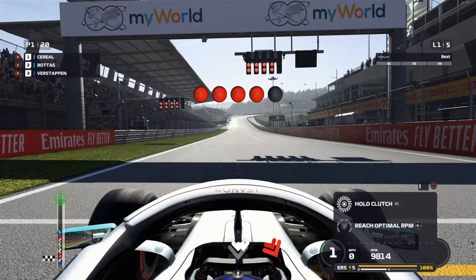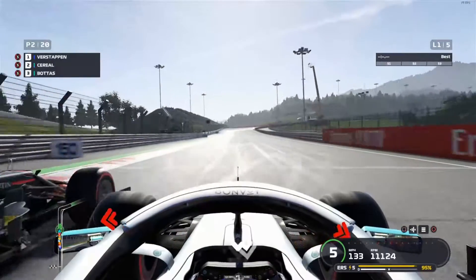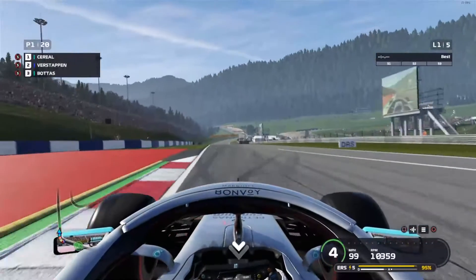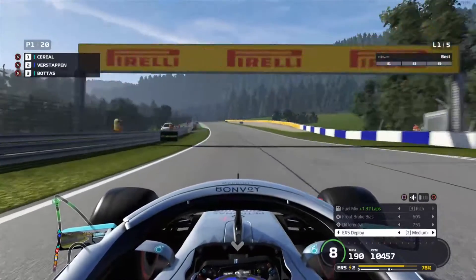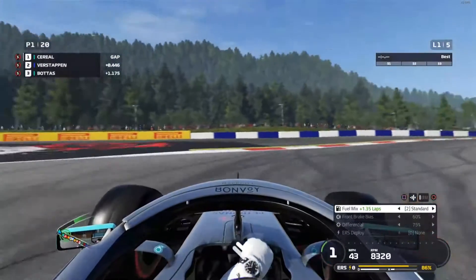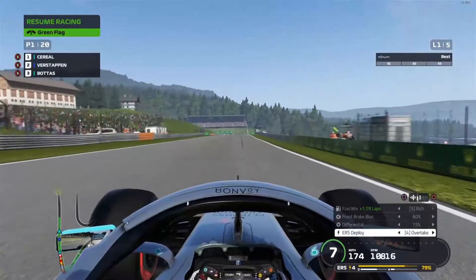Heading into the race, not too much pressure on us really. It feels like it's the first time we've been on pole in a very long time. We get a good initial getaway, but it's that second phase that really costs us down in the middle of the run into turn one. And we get the job done up into first place. We can see Verstappen is on us, but then there's a big gap to our teammate Valtteri Bottas. Down into first, we clip the apex, short shift up into second, third to minimise that wheel spin.